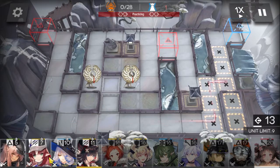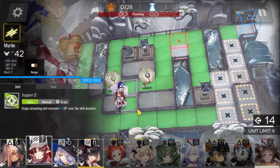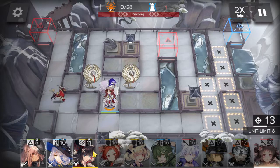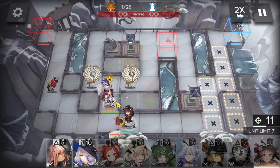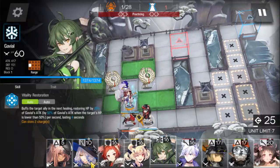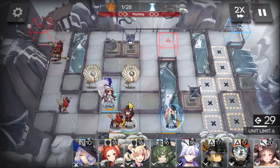First, deploy Myrdo somewhere — I'm just going to deploy her here. Then deploy the vanguard and activate Myrdo's skill once you can. Deploy Gravel here to deal with the leaks.